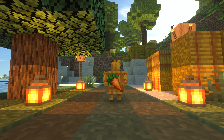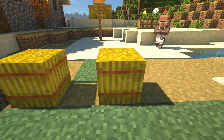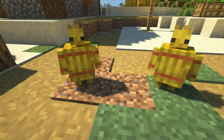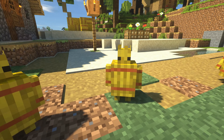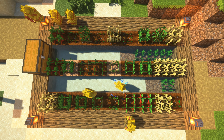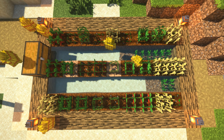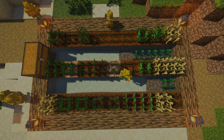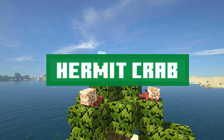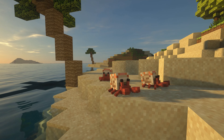Next up we have straw golems, and straw golems are one of my favorite mods in this video. You make them by placing a pumpkin on top of a piece of hay, and then these little guys will farm for you. They essentially run around to the closest farm, harvest the crops, and put them in the closest chest. They're one of the few mobs in this video that, while being absolutely adorable, also have a really functional purpose.